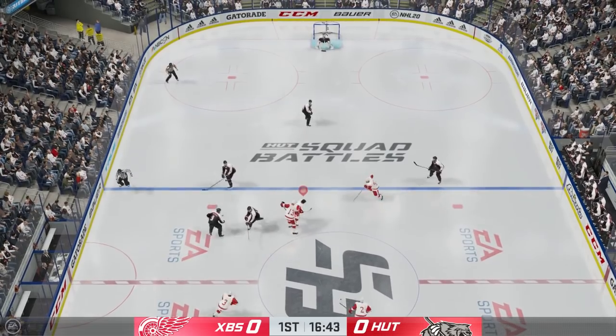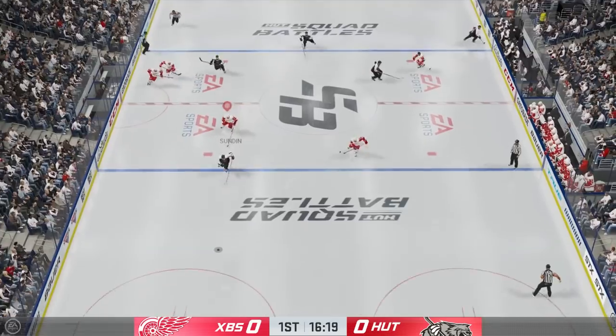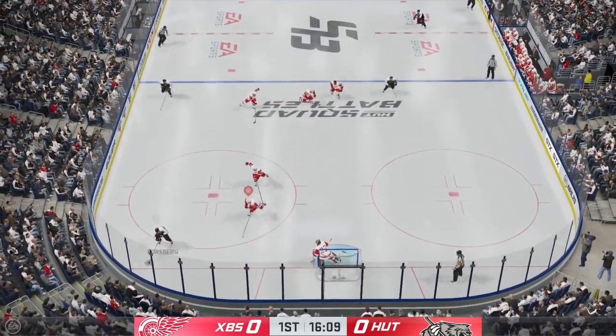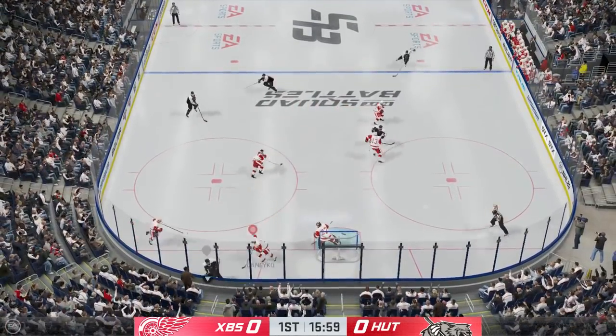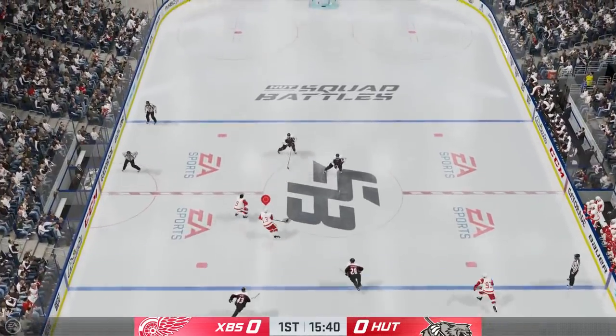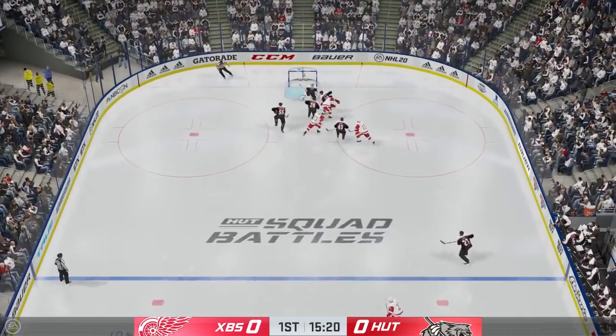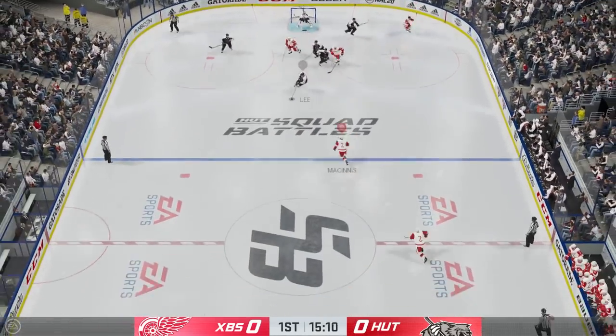I try to cut across a little bit — doesn't work out — so I back up and lose the puck. I'm just really aggressive on the puck here. I go for the hip check, I miss, but he just doesn't have any good passing lanes open. Now that we're breaking out, he's not in his setup, so it gives me another easy zone entry. I take a slap shot far side and it's a pretty good opportunity to score.